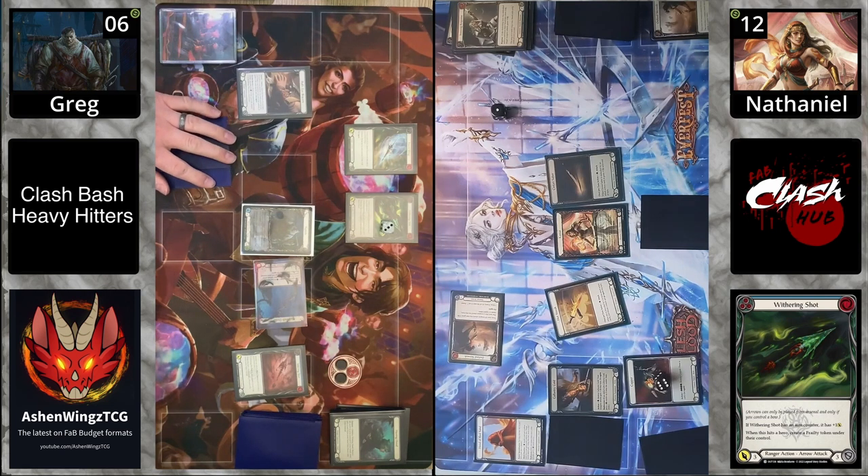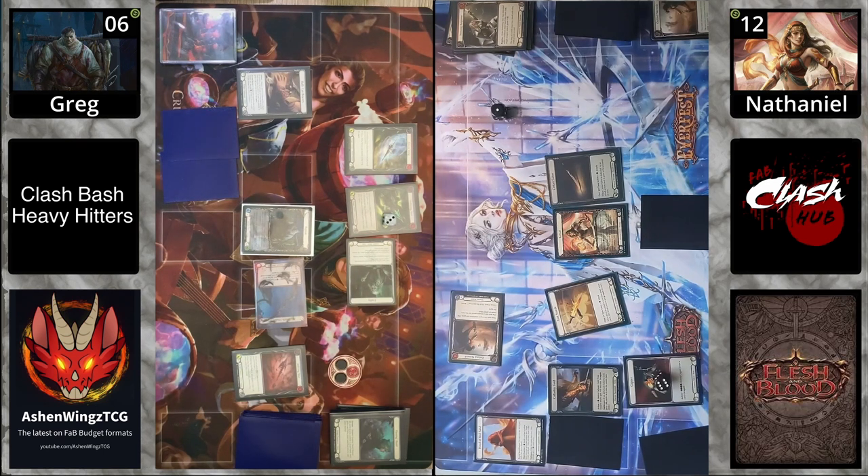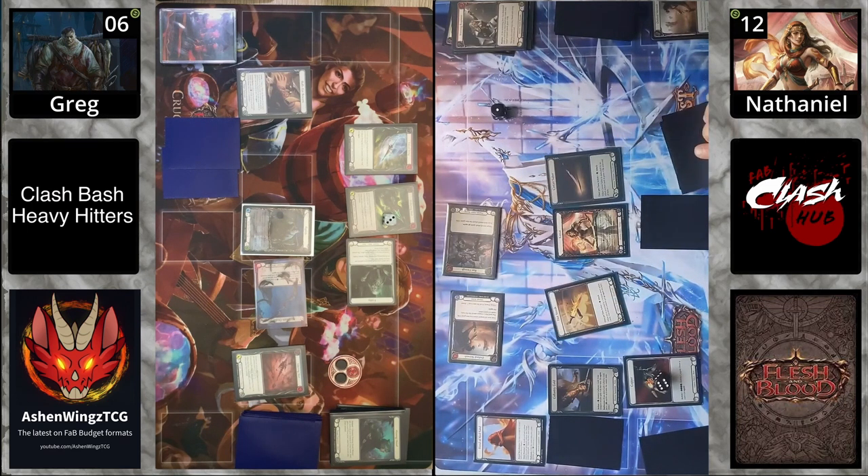Just coming in for three with the Withering Shot, going to create a Frailty token — which is honestly a big deal against Kasai, putting her swords down to one. That is a ton of damage you're losing out on. Kasai is all about consistently getting out two and two, buffing her sword. We're blocking three.